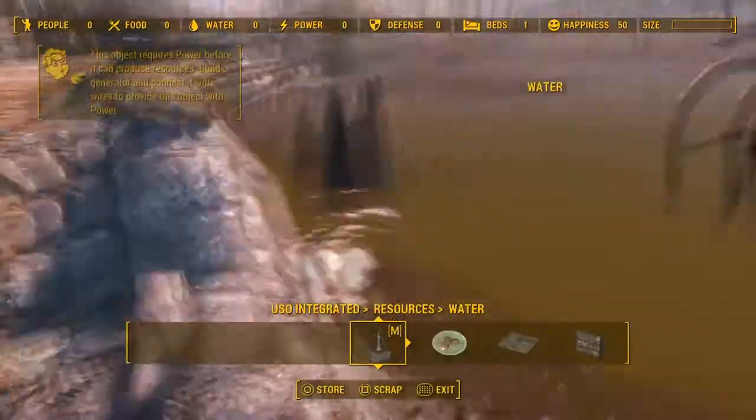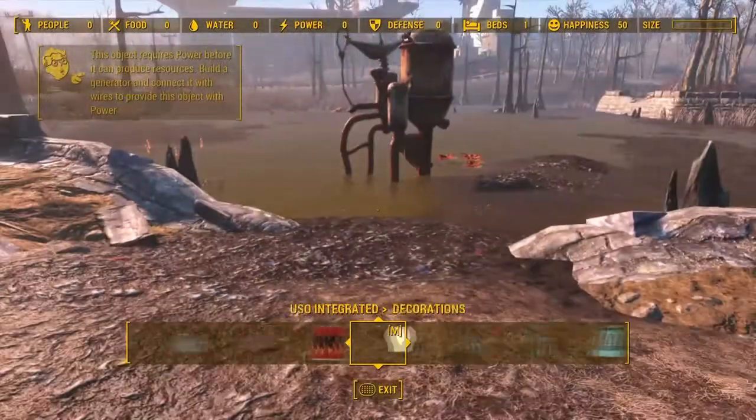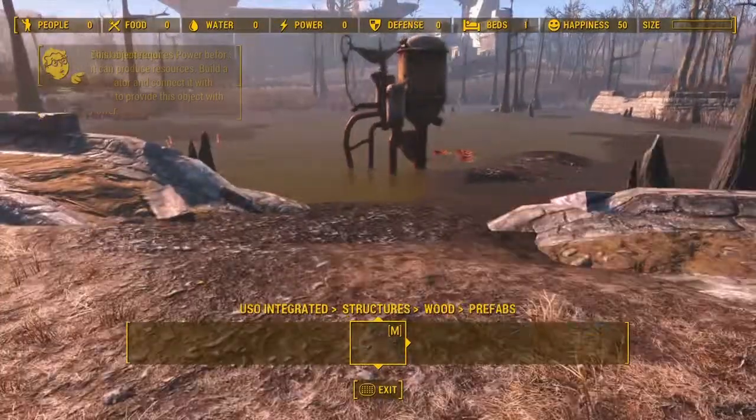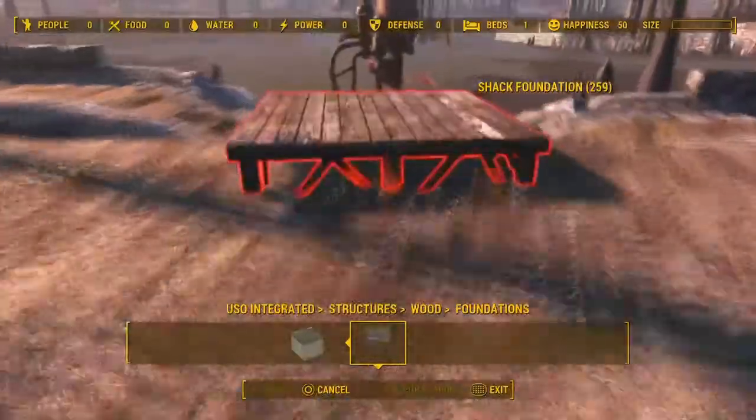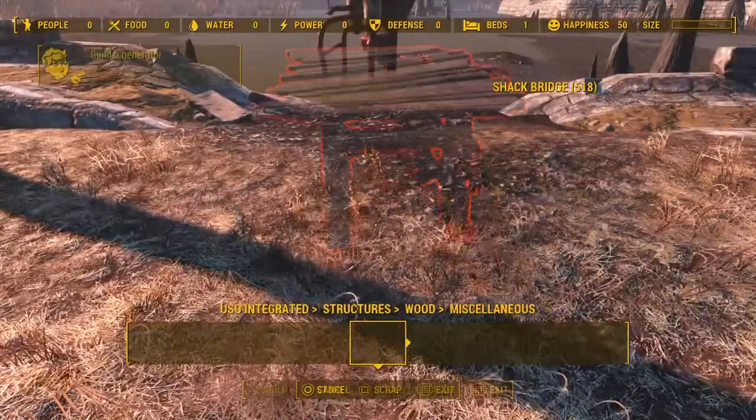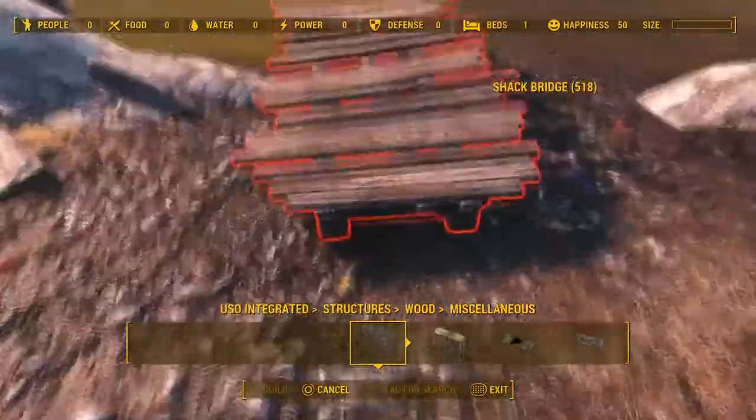So in this build right here, I was trying to decide what I even wanted to do at first, because I wanted to think of a build idea, and this just happened to come to my mind. I was originally going to use the big ones, but I decided not to, so I decided to use the shack bridges.